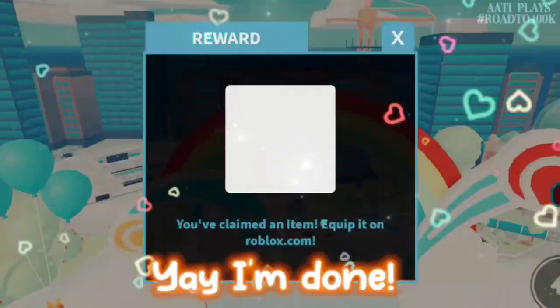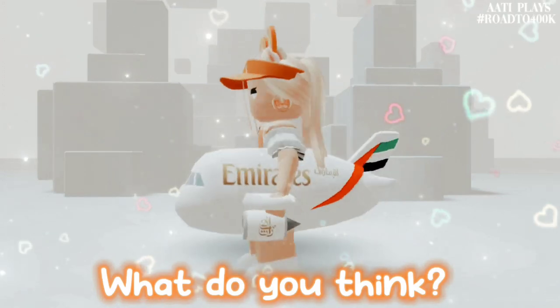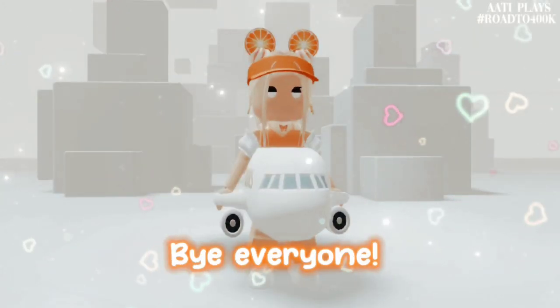Yay, I'm done! Now go check your inventory. Here's the airplane — what do you think? Comment down below. Use star code 'Audi' when buying Robux or Premium. Thanks for watching, bye everyone!